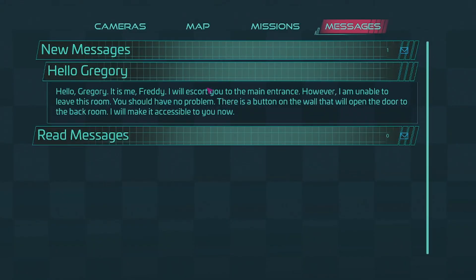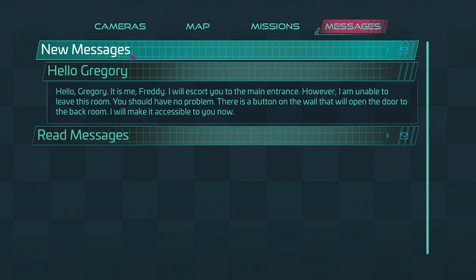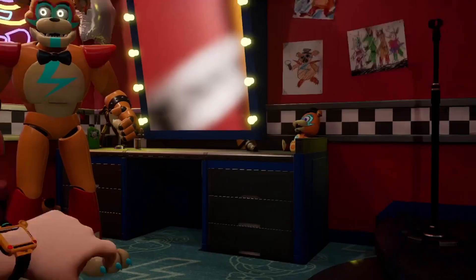And then you'll get a message from Freddy that says, 'Hello Gregory, it's me Freddy,' and everything happens. There's like new messages, a bunch of stuff happening — red messages. There's a lot of stuff happening with that.